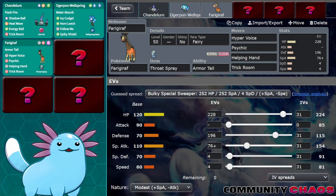Furigarath also generally makes for a great partner to basically whatever offensive threat is alongside it, with the ability to set Trick Room, block priority moves, Helping Hand its partner for a huge attack, or set itself up with Hyper Voice and proc Throat Spray to raise its special attack by a stage.